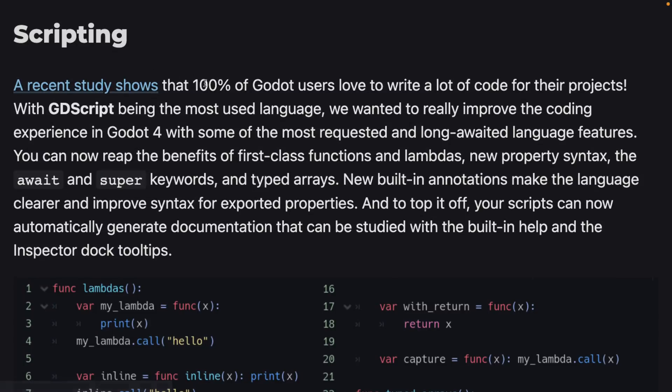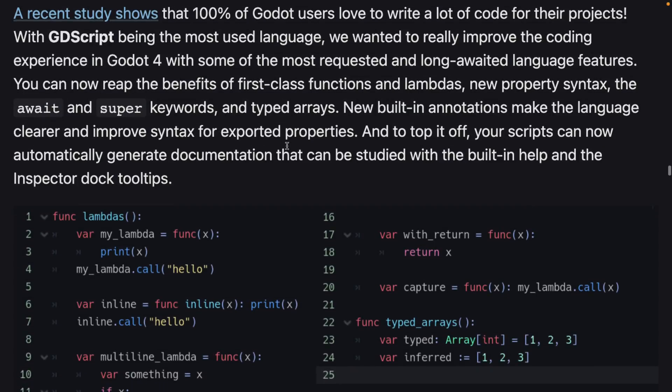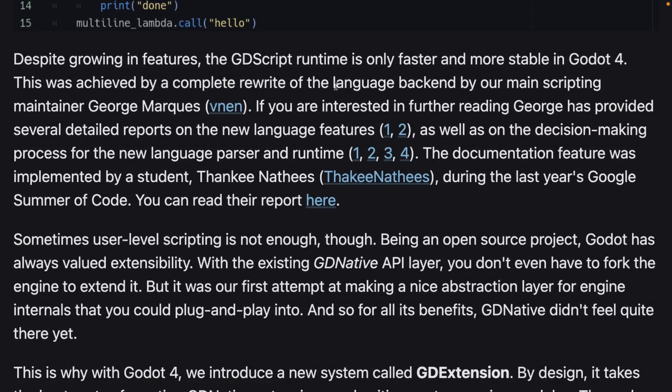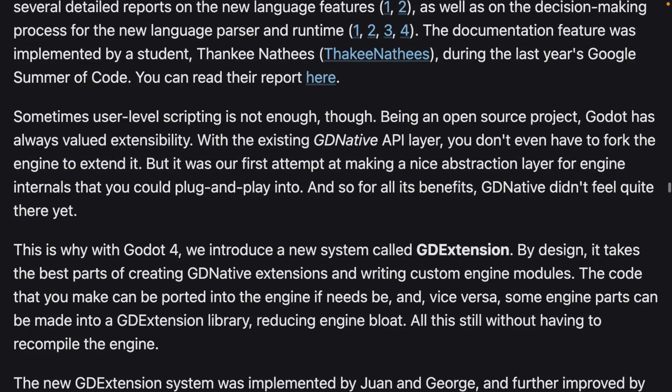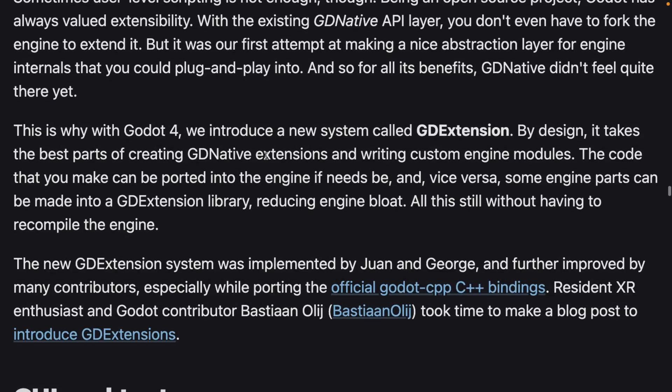On the scripting side, there are a lot of changes to the syntax and functionality of GDScript. New features include first-class functions and lambdas, new property syntax, the await and super keywords, typed arrays, and built-in annotations. There was also a rewrite of the language backend. Additionally, there's now GDExtension, which takes the best parts of GDNative extensions and custom engine modules. Code you make can be ported into the engine, and some engine parts can be made into GDExtension libraries, reducing engine bloat.